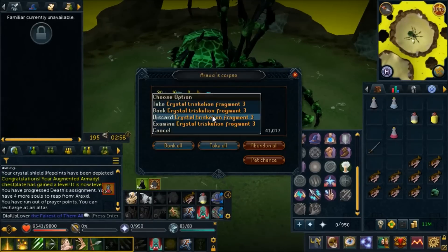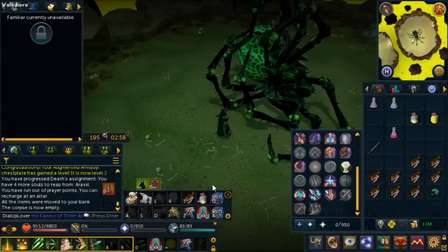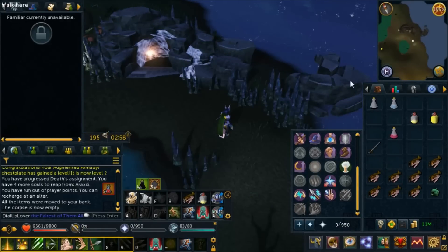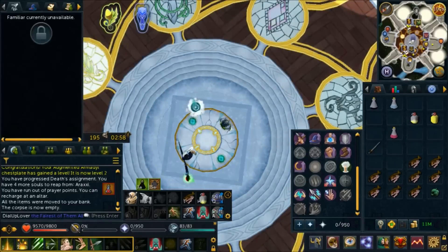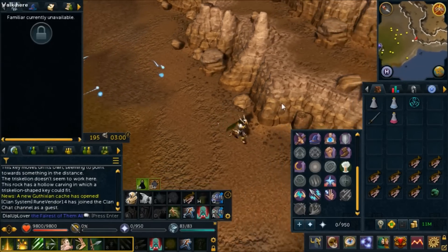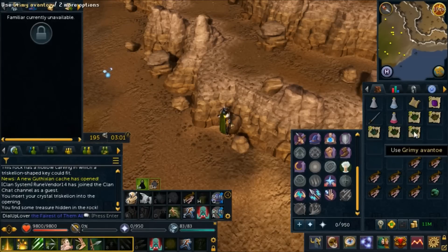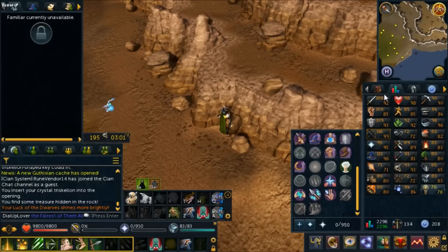We just finished killing Raxor and got a crystal triskelion fragment 3, which completes our crystal triskelion key. I thought we had finished before but apparently we only had two pieces. We're going to go back to the bank, combine it, go up to the chest and get a gemstone dragonstone armor piece or something. Here we are at the crystal triskelion rock face — let's open it, yolo! 40k baby, let's go!